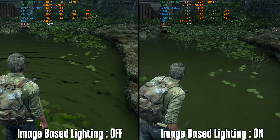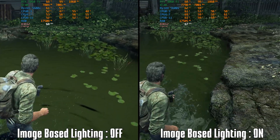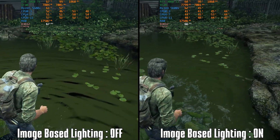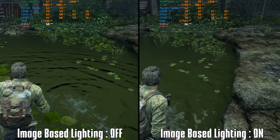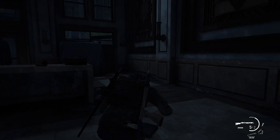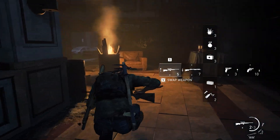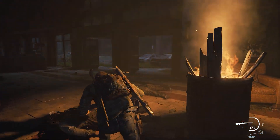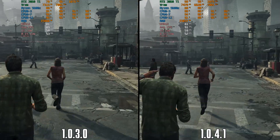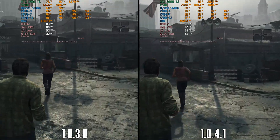However, this setting still affects ripples. As mentioned in my optimization guide video, image-based lighting has negligible performance impact and you should always keep it on. These are the most critical performance and visual changes that patch 1.0.4.0 brings. Even though the new patches didn't significantly improve performance on my system, they do give the game more stability and significantly improve texture quality at medium settings.